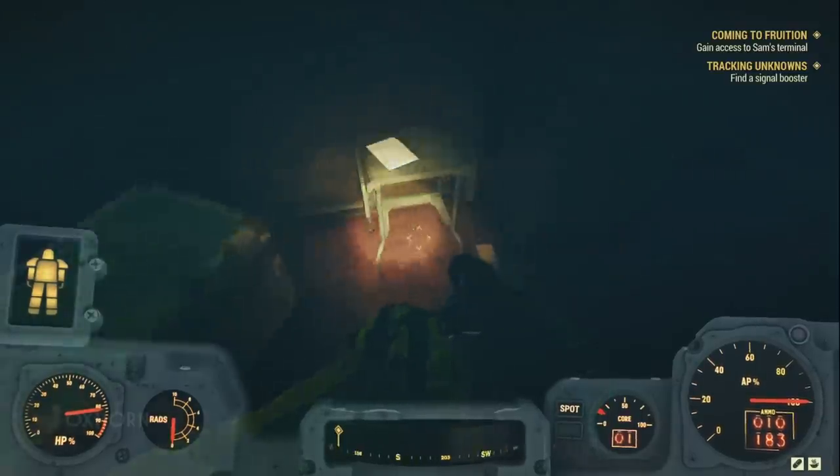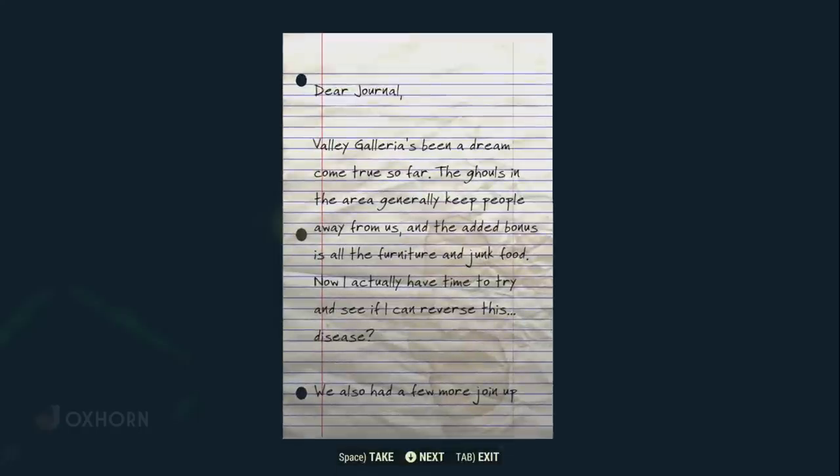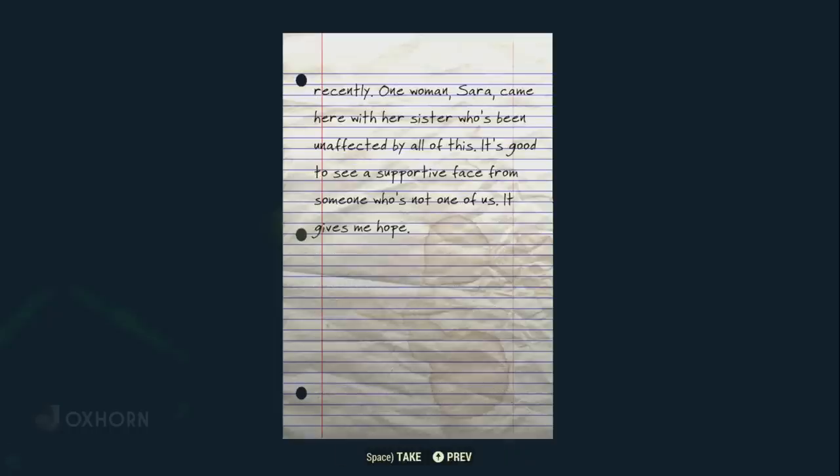On a table next to the end-of-dungeon steamer trunk is the note, Lucy's Journal. 'Dear Journal, Valley Galleria's been a dream come true so far. The ghouls in the area generally keep people away from us, and the added bonus is all of the furniture and junk food. Now I actually have time to try and see if I can reverse this... disease? We also had a few more join up recently. One woman, Sarah, came here with her sister who's been unaffected by all of this. It's good to see a supportive face from someone who's not one of us. It gives me hope.'